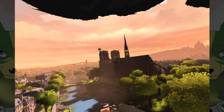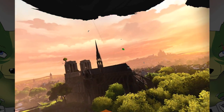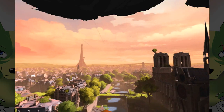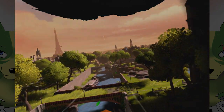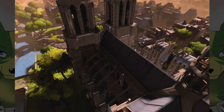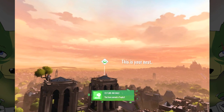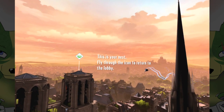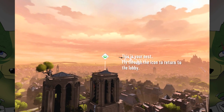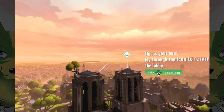Slowing down helps with precise turns. So what are we doing? Just go wherever we want. Okay, so that looks like the tutorial section is done. Got a trophy — feels good. Fly like an eagle, you've earned a trophy. This is your nest — fly through the icon to return to the lobby. Let's fly through that and then we can rest.